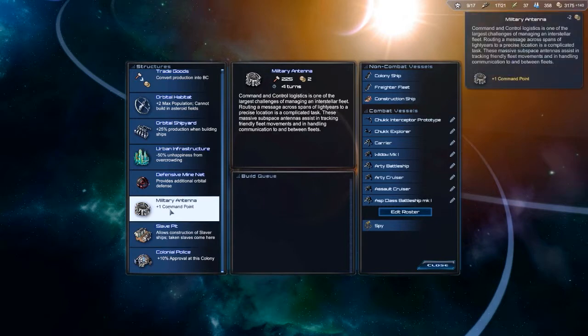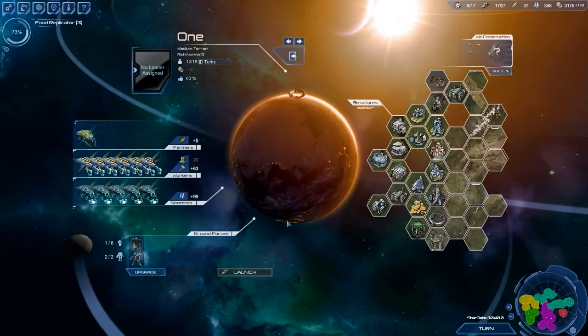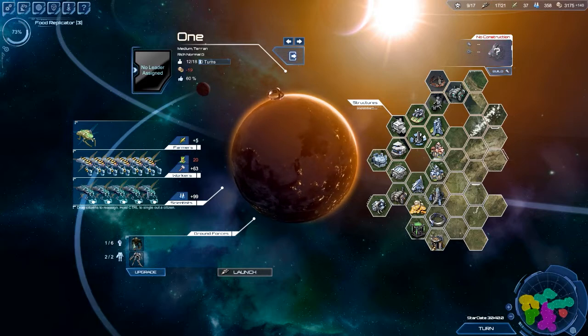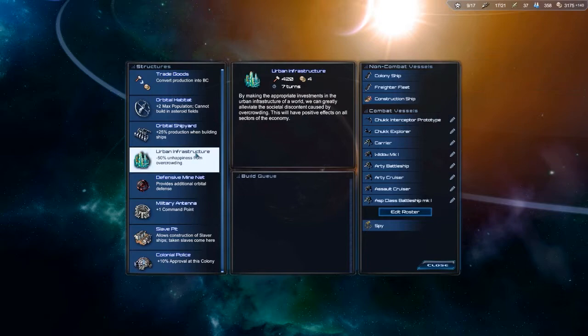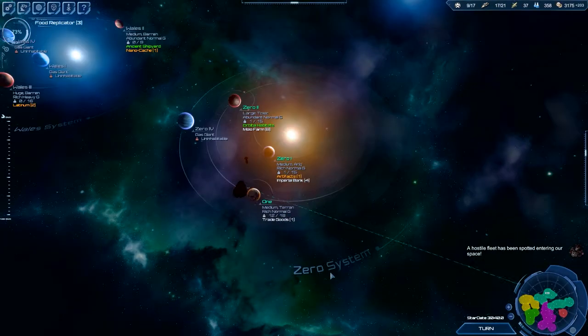Mostly here we don't have any human workers or life workers - they're all inorganic. So I don't think we need to build urban infrastructure since it will not affect us in any way, shape or form. So just trade goods. That's fine.